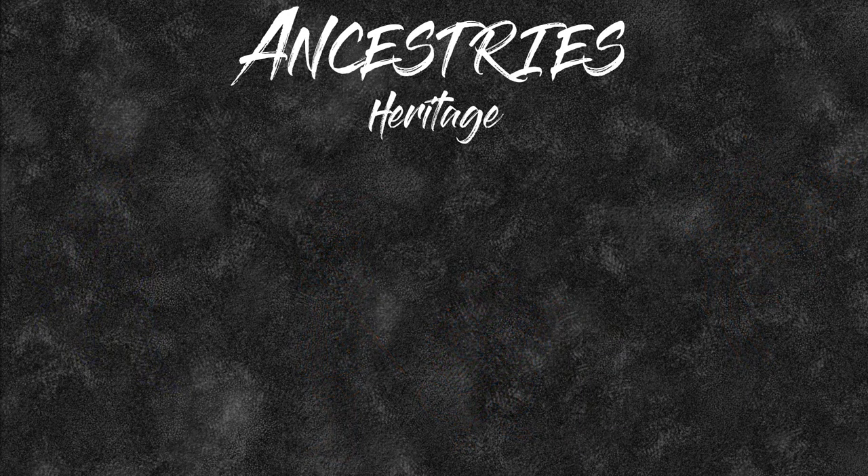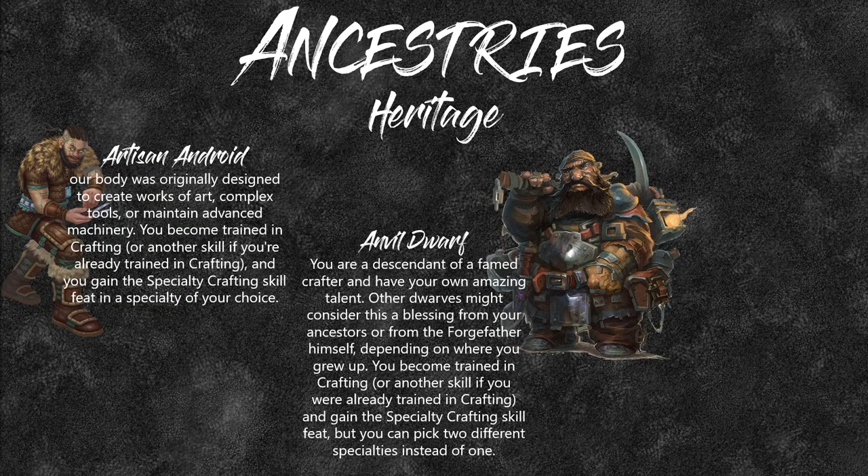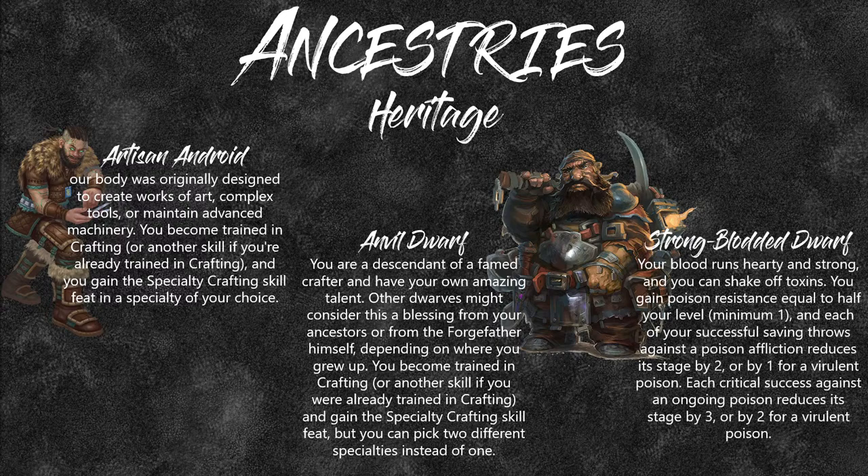For Heritages, here are the ones that actually give some useful bonus. Artisan Android: you become trained in Crafting and get the Specialty Crafting feat of your choice — you can choose Alchemical Crafting. Anvil Dwarf: trained in Crafting and Specialty Crafting, but you get to choose two specialties — so Alchemical Items plus Blacksmithing or Gems if you want to earn money. Strong-Blooded Dwarf gives Poison Resistance equal to half your level, and each successful save reduces an affliction by 2 instead of 1.